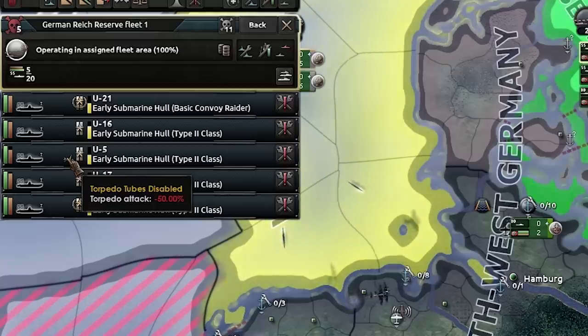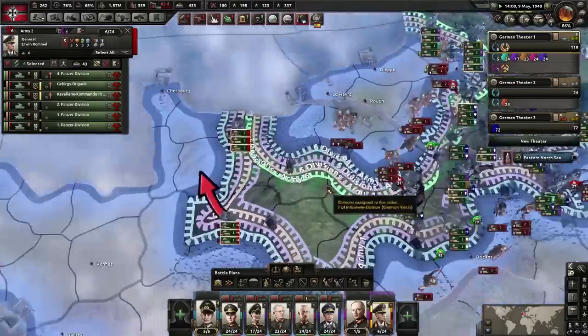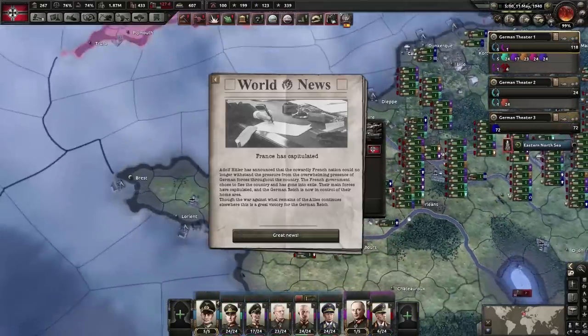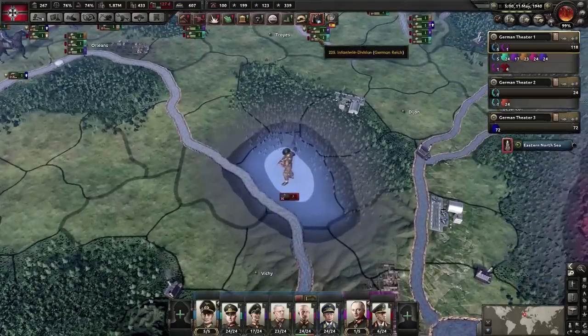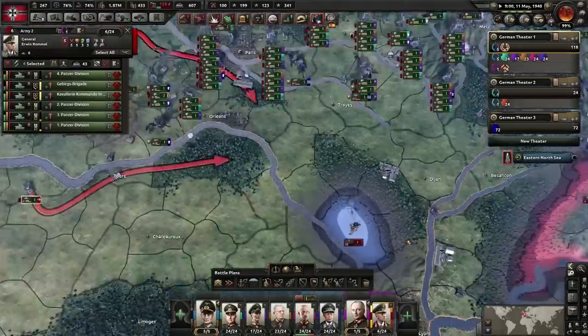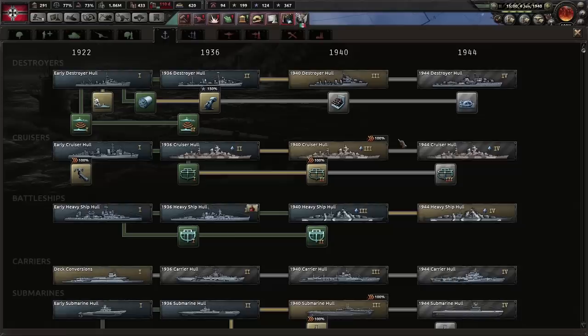We found out early on that the pride of the fleet ships are less likely to sustain critical hits. This submarine has sustained a critical hit — and France has fallen.